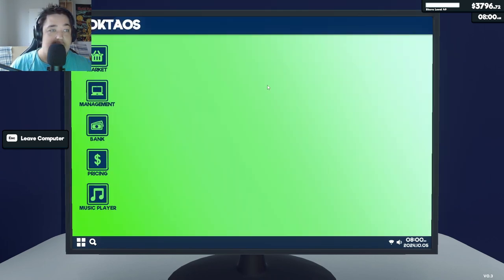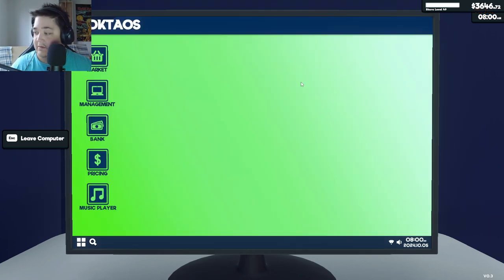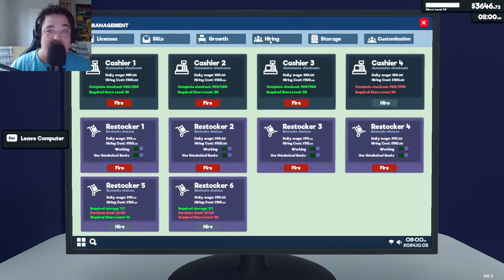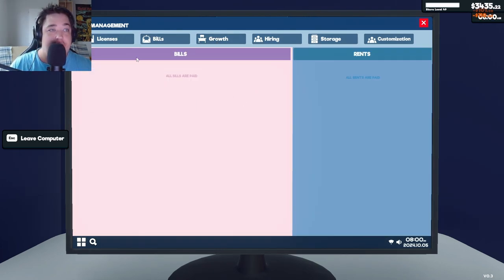Okay, Escape Market. Now we have tools. We have a tablet. Required license count: 10 out of 3, 150. Now we got that one. Let's see what that does. Management, hiring — we can hire, but we need to purchase four racks first. We can hire another restocker and a cashier. We should grow more, but pay the bills first.